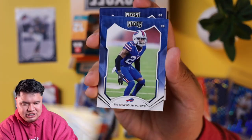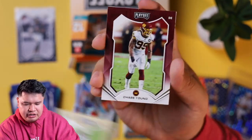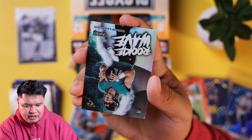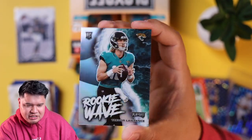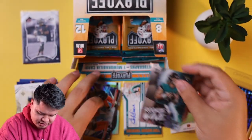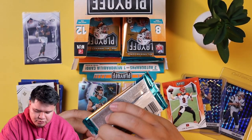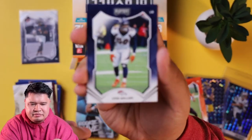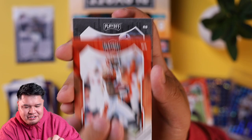Trevor Lawrence, Chase Claypool, Peyton Manning, Daniel Jones, Traequan Smith, Chase Young, Peyton Turner defensive end. And a rookie wave Trevor Lawrence — look at that shine! Trevor Lawrence is going to be good. He had such a weird situation in Jacksonville, but once they get a good coach and everything gets settled, he'll be fine. He's too good to not be good. Chad Johnson, Marcus Allen.